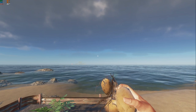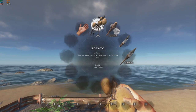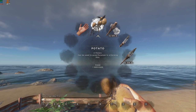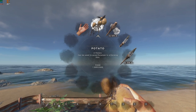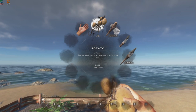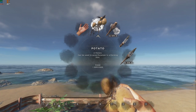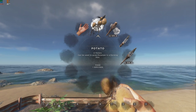One thing I didn't know is that you can plant spoiled items. After a potato has been sitting around for a few days — whether in your inventory, on the ground, or in a box — it will turn into a spoiled potato. You can still plant a spoiled potato; you just cannot eat it. If you eat it, your character will get sick. So save potatoes for fuel, and don't eat any spoiled meat or plants.